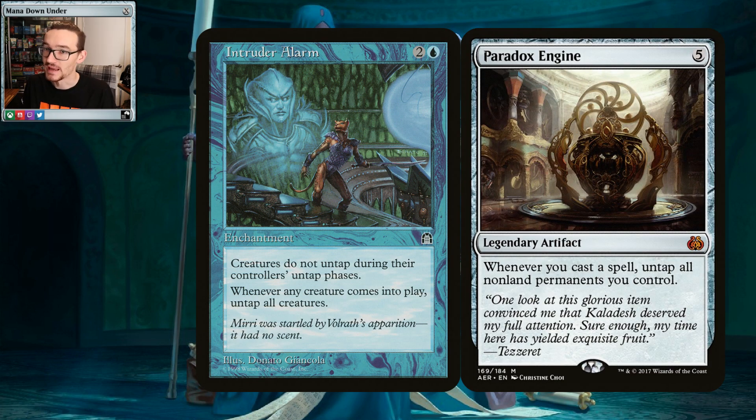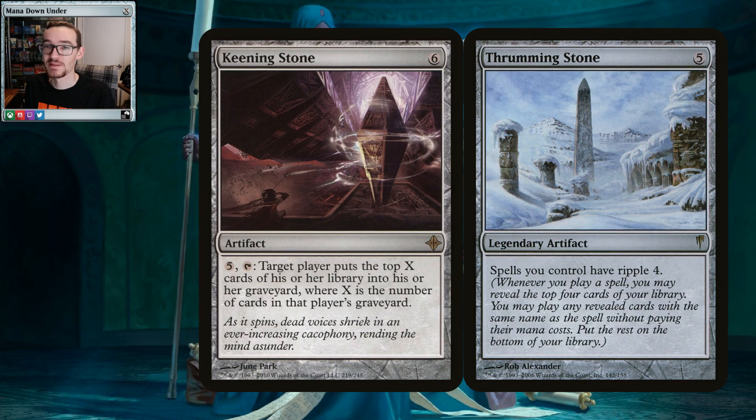A couple of combos and big hitters in the deck to notice. Intruder Alarm and Paradox Engine kind of do the same thing — whenever a creature enters the battlefield or you cast a spell, you pretty much get to reset your advisors and tap them all down again to mill. With a good setup you can mill 24 to 36 cards in a turn, which can be quite terrifying. All these little dudes are also good blockers — fat 1/3s. Keening Stone doubles up a graveyard; if you just milled 24 to 36, the graveyard might have 40 cards — pay five, activate Keening Stone, mill another 40. Pretty much dead.